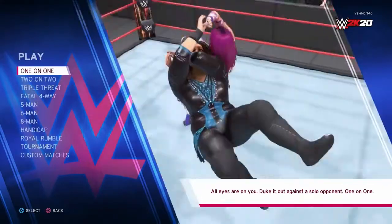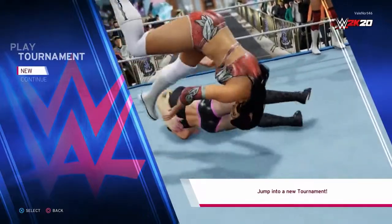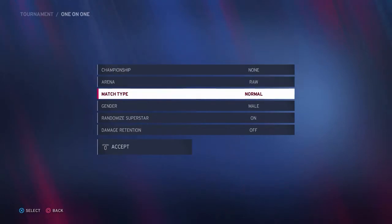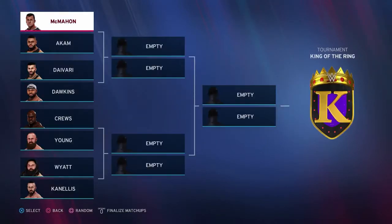Hi guys, welcome back to Griffin's Gaming Guides. Today we're going after another WWE 2K20 trophy — Gladiator — where you need to take control of a superstar and win a tournament against the AI with damage retention enabled. This is a silver trophy, also worth 30 gamer score, and it might actually sound harder than what it is.